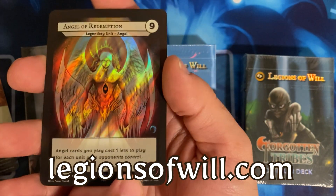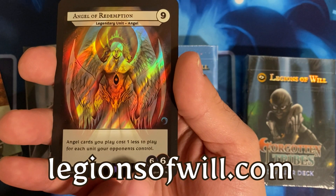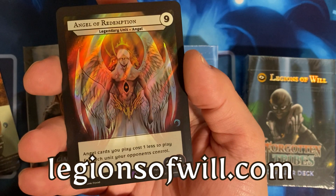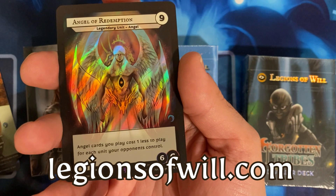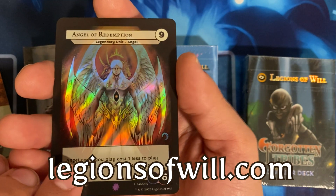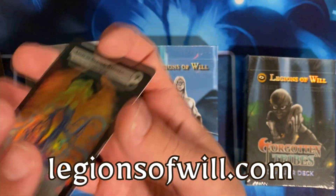It's called Legions of Will because our units have a will cost and a power. The will is how much you have to roll on a d12, and that's what it costs to attack with that unit — it acts as a balancing mechanic. Strong units might have a low will; weak units might have a high will. So legionsofwill.com — check it out.